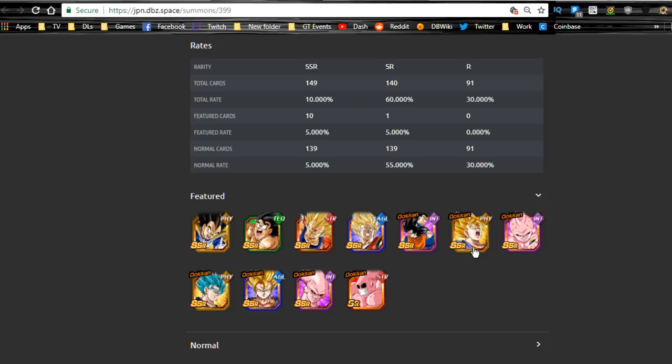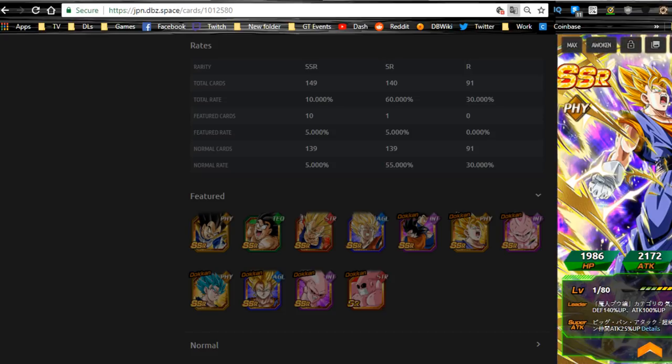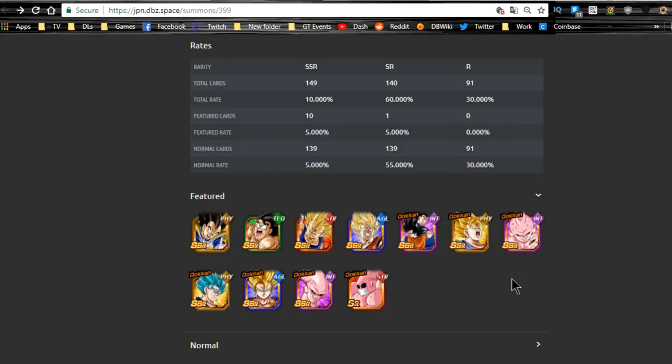Personally I prefer the Agility Vegito over this guy — the Agility one has 80% damage reduction, while this Physical one has 50% damage reduction but attack +100% after getting hit for 10 turns, so he does more damage after getting attacked. I still prefer the Agility one though. My Kid Buu is 100%, Physical Vegito 100%, Agility Vegito 100%, Intelligence Buuhan 100% — I'm just showing how I'm making my decision, not gloating.